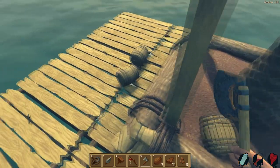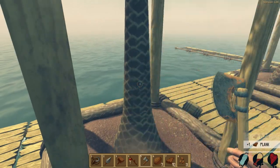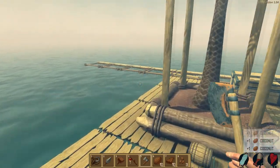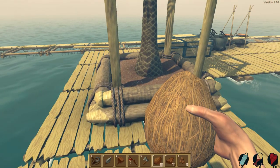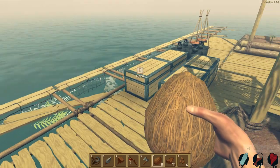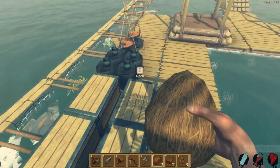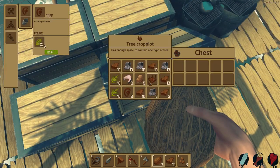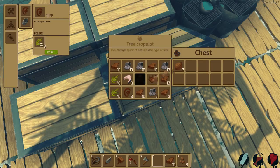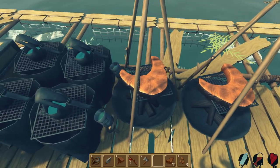We've got so much stuff we're getting rid of things. We lost a coconut of all things. Let's grab these coconuts — we're full up on coconuts. Coconuts are so good. When I eat this coconut, watch — drink, food, and we get a palm seed. The coconuts are totally self-sustaining, it's insane.